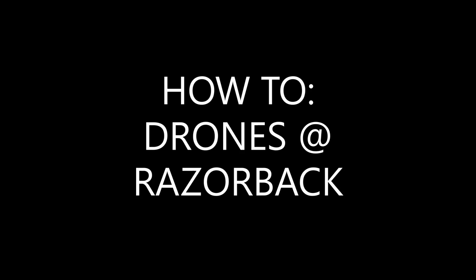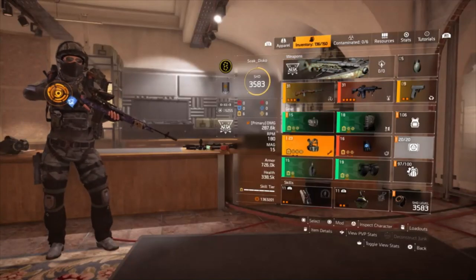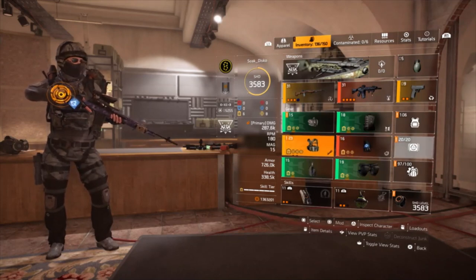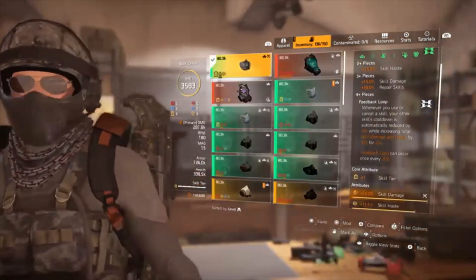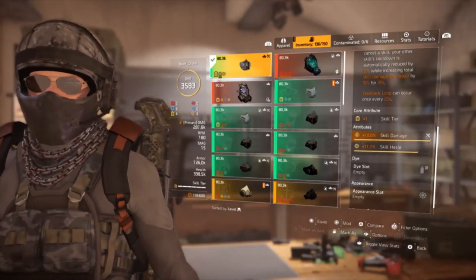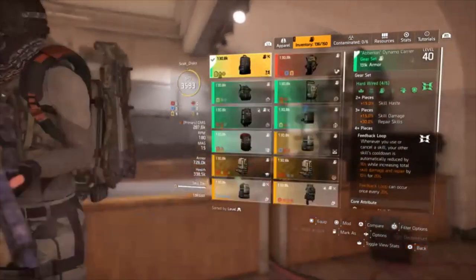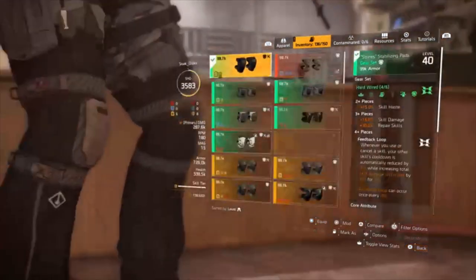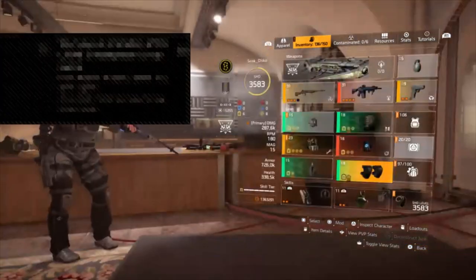Let's take a look at how to do the drones at Razorback, starting with the build. I run a four-piece Hardwire with BTSU and a Wyvern glass cannon on the chest for the extra damage. The four-piece Hardwire with a mask and skill damage rolled into it, same with the backpack, knee pads, and holster. Make sure you've got skill damage rolled into everything.